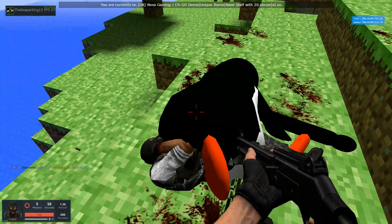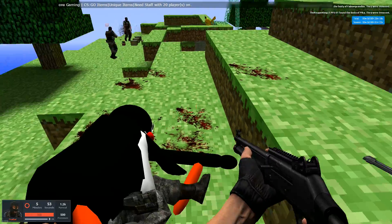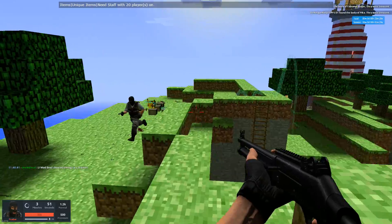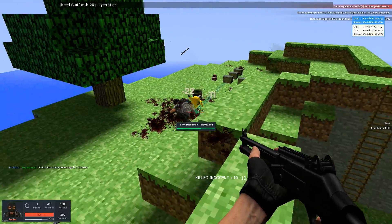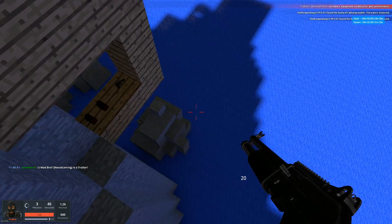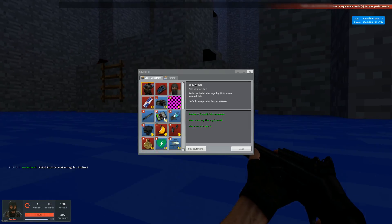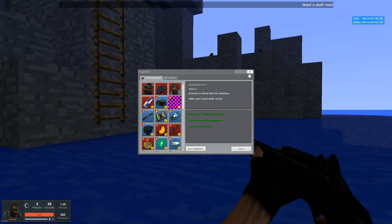What the hell is going on? There's two dead bodies here. I'm identifying bodies to see, so I'm against suspicion. Okay — cloaking device. This makes you invisible.